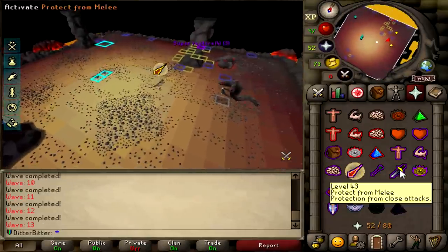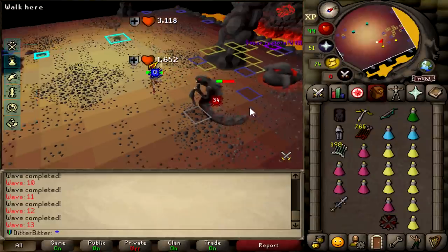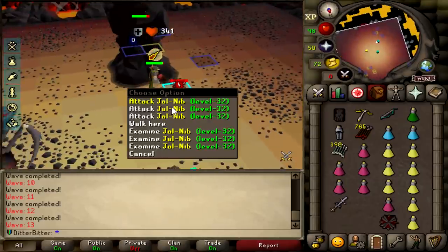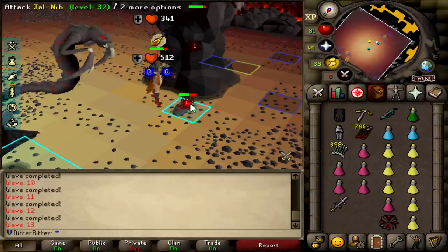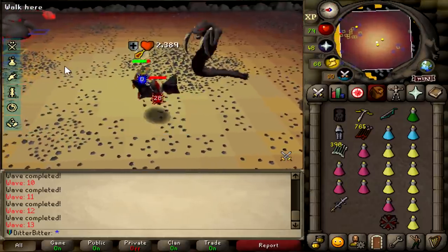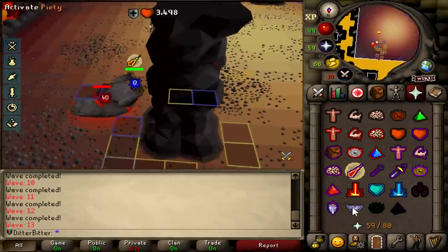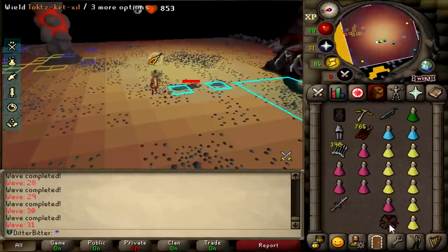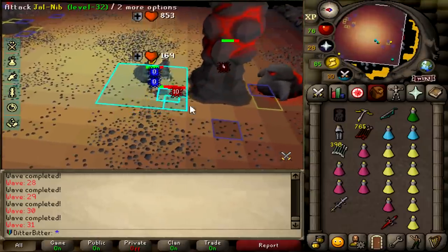My friends advised to forget everything I know about the waves and cheese my way through it. Usually with a blob you'd flick between mage and range prayer, but I literally just pray mage and because my range defense is so high the chances of getting hit are very slim. If I do get hit I use my SGS spec to heal back up - it takes pretty much all the effort out of those waves. Wave 31: one ranger, two blobs, and a melee.